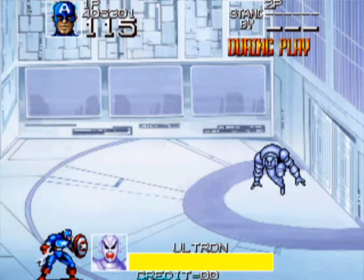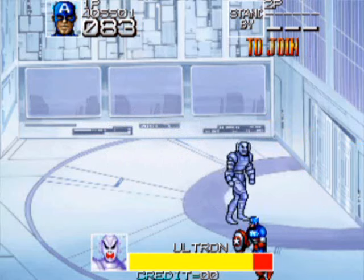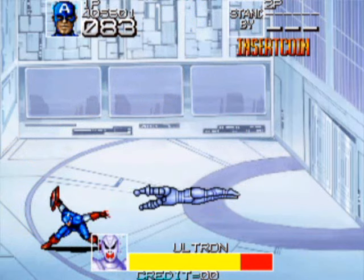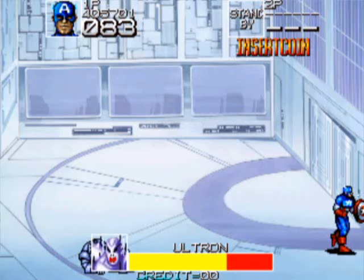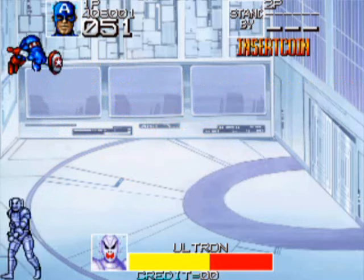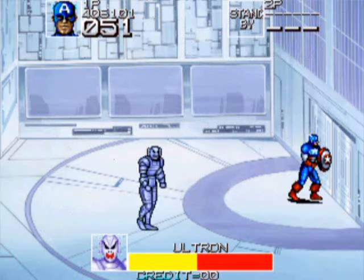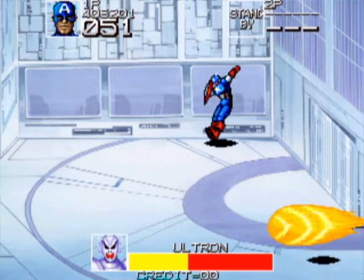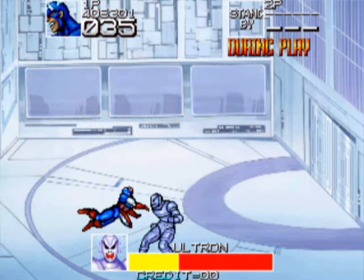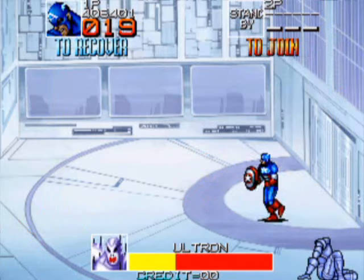And there is Ultron. He was created by Hank Pym — the Wasp's husband — and ended up being evil. He gained a mind of his own and it turned out to be bad. He's very nimble and he'll do a number of flying attacks toward you — just keep moving, get out of the way, and when he stops flying at you, do some of your standing projectile attack. I thought he was done very well in Avengers: Age of Ultron.